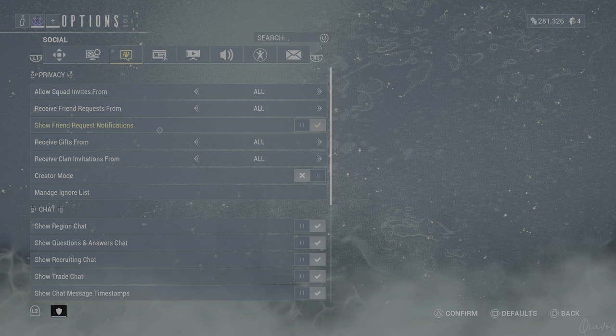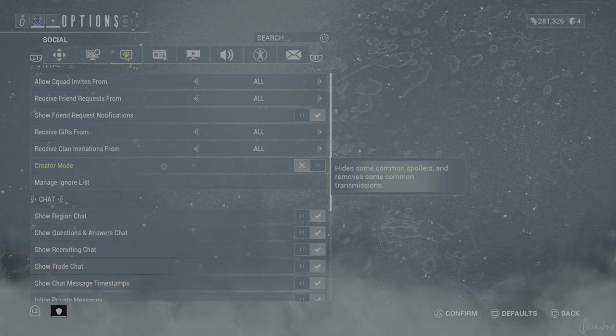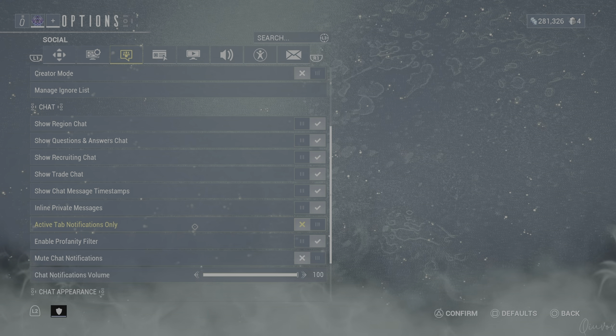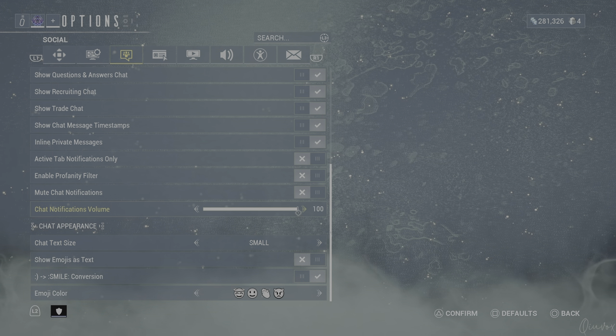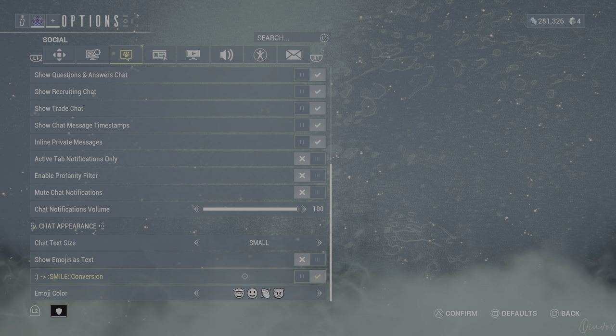In the social settings, friend request notifications are on and everything is set to all. Creator mode is off — if you progress far in the Warframe quest line, your Lotus will change into a robotic version. If you turn creator mode on, the Lotus goes back to normal state with no spoilers. The ignore list is here. All chats are on. Active tab notification only is off — if turned on, you only get notifications for the chat you're currently hovering. Profanity filter you can turn off. Chat notification volume is on maximum. Show emojis as text is off, smile conversation is on.